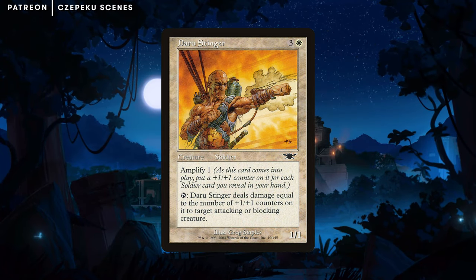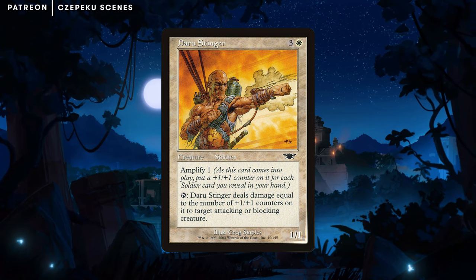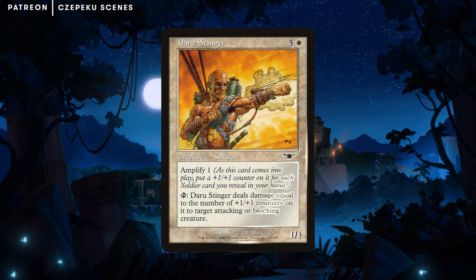This is pretty good. Four mana is a little steep, but this thing is probably going to take out anything that's attacking or blocking that you don't want to see, which is always good.